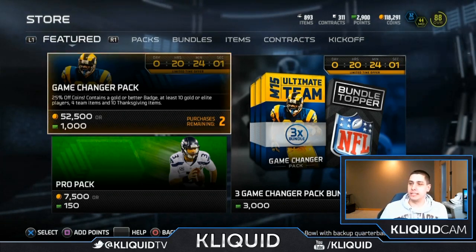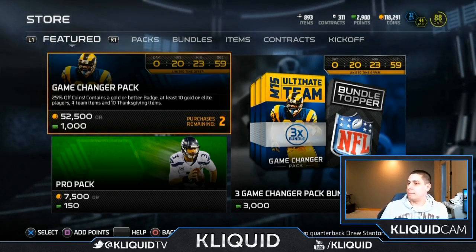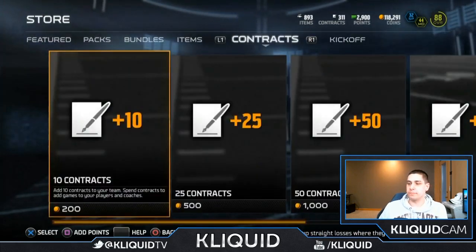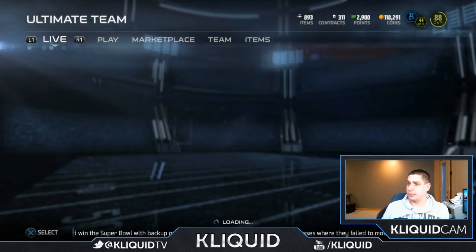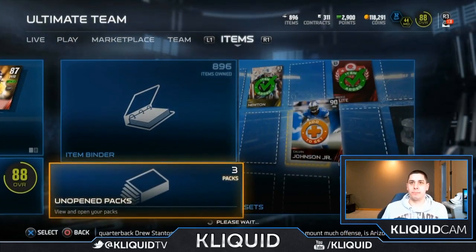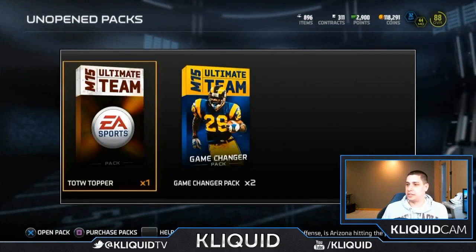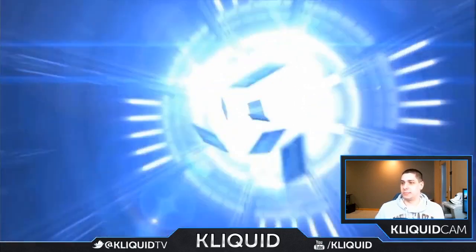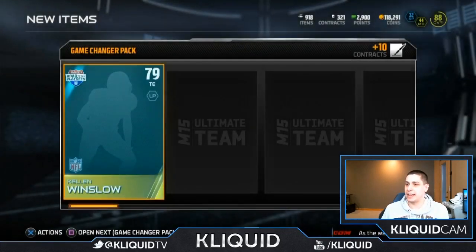I might end up getting some more coins by selling off some stuff or doing a set to get more coins. That's probably the closest I've seen to them basically giving you your money back on packs — keep that in mind. You also get a ton of other awesome stuff in these packs. Game changer pack number two — Kellen Winslow. Gold badge — I was hoping for that elite badge. Kyle Long.